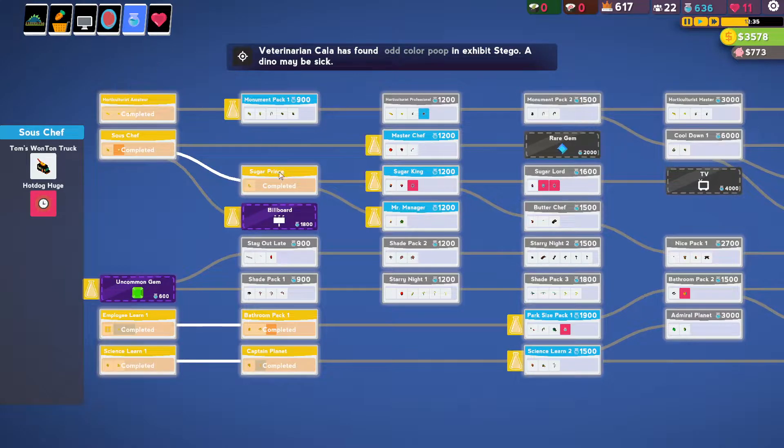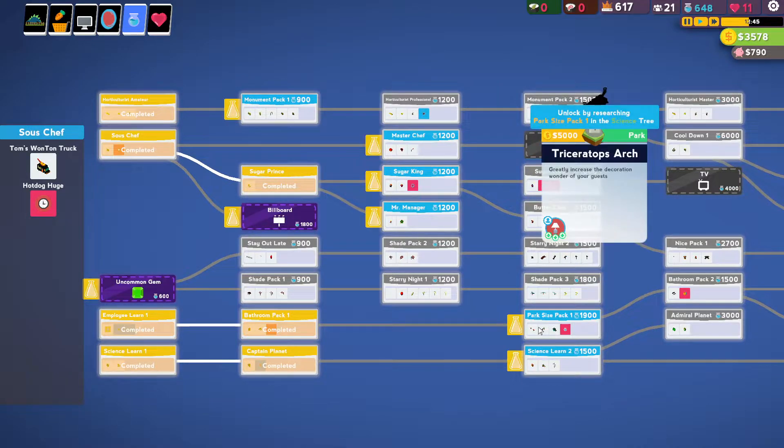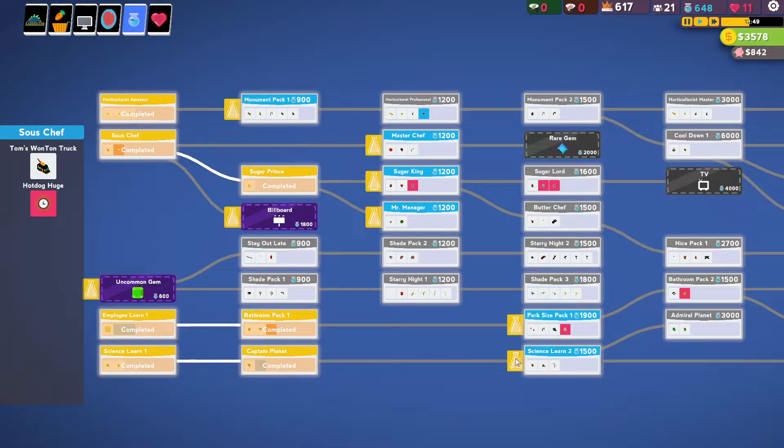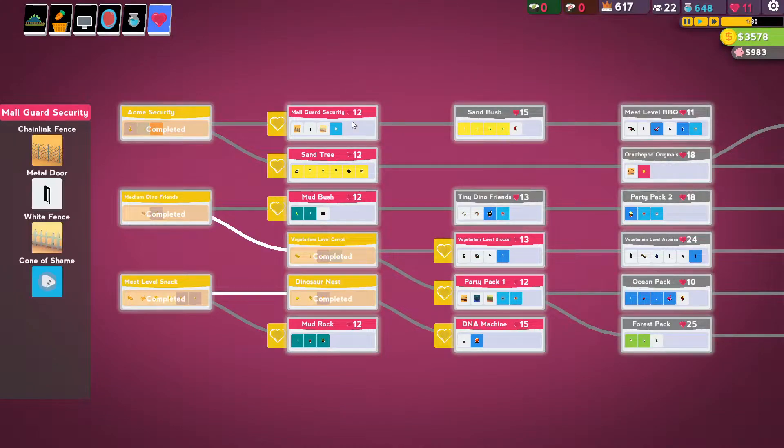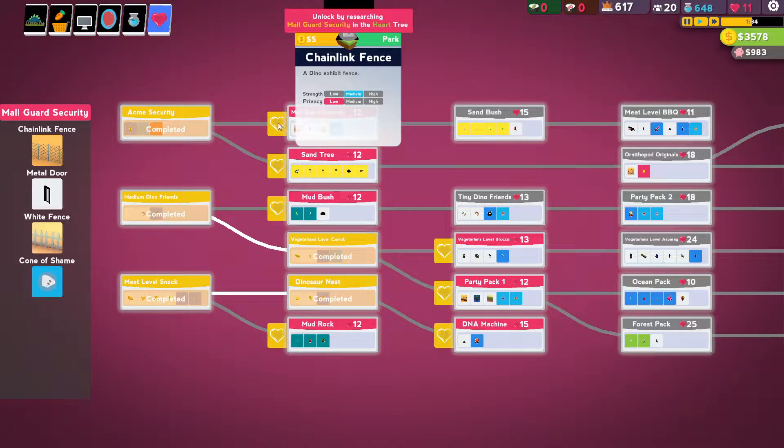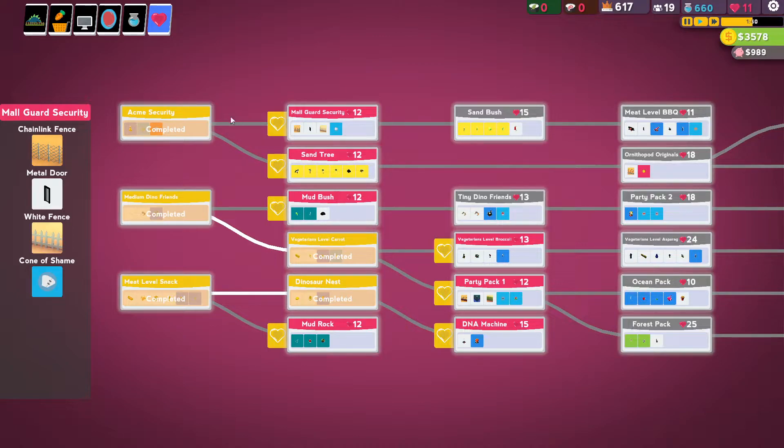If we go to research, we just need a different kind of fencing. There's a chain link fence — that's what we need. It's here. We need one more heart to get the chain link fence, which is really what we need.